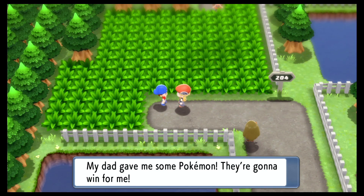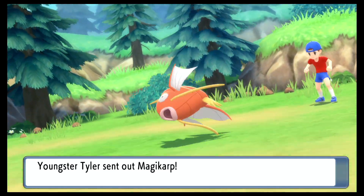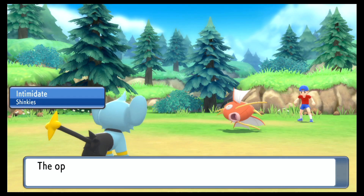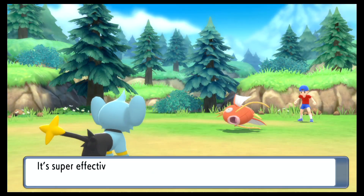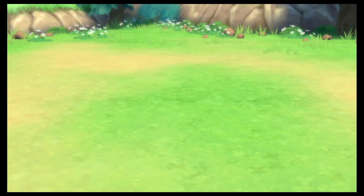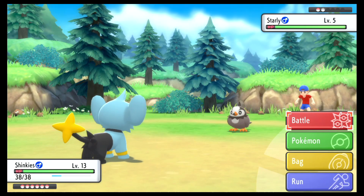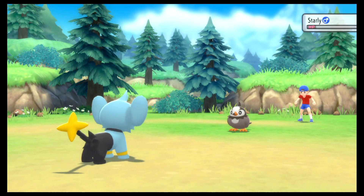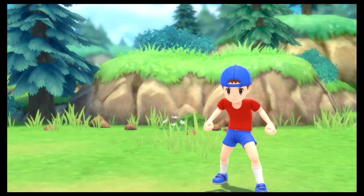Let's see what this Youngster has — 'My dad gave me some Pokemon! They're gonna win for me!' Youngster Tyler has Magikarp. Good thing I switched Shinx in. It's going to go down without a fight — not that intimidating a Magikarp is going to do too much. We are very much over your level, Magikarp. We're not even gonna get any experience for it. Starly next — I'll still deal quite a bit of damage. It's kind of cool that we've already defeated our first Pokemon Gym.